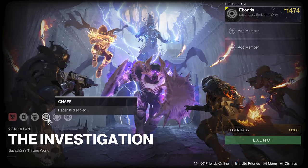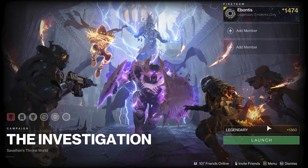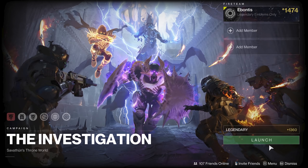Same principle — I am in Week 1, so I've got the Chaff modifier and Galvanized. Power is capped at 1350. The enhanced radar is useless because Chaff is here. I think it comes in later missions, but that's also when melees get to be more painful. So, mission number two, the Investigation — here we go.